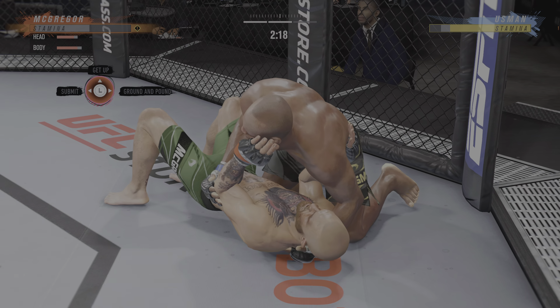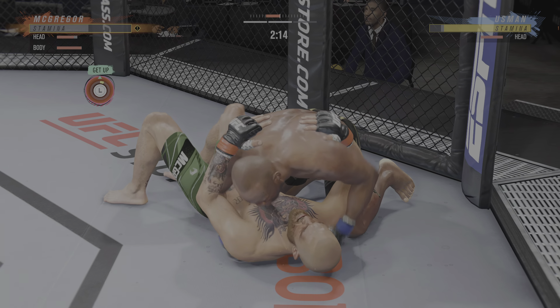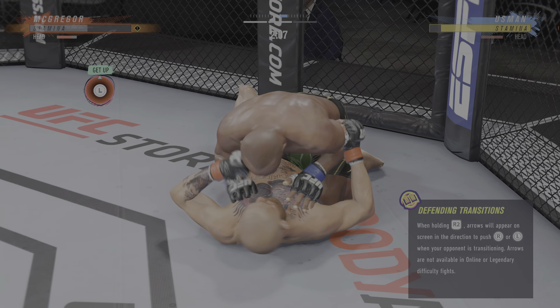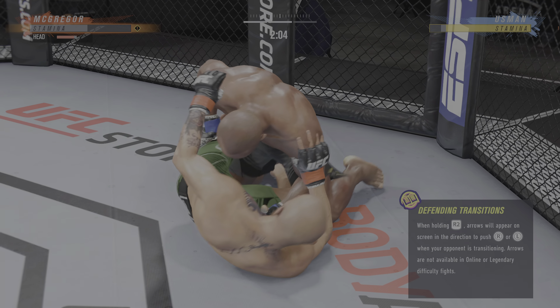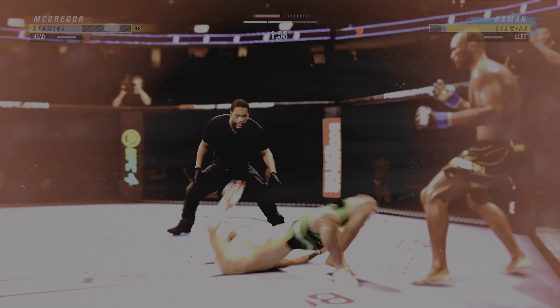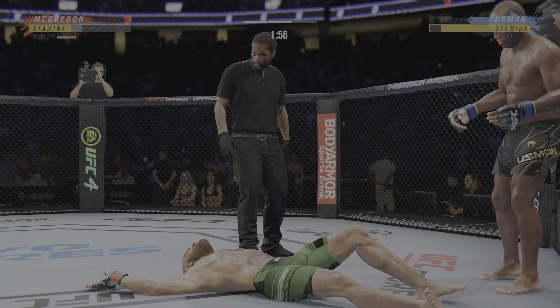Side control now — we'll see if he can advance position. You've got to be working off of your back; he's certainly doing so here. Nice punch. McGregor gets back up again — and just like that, the fight is over!